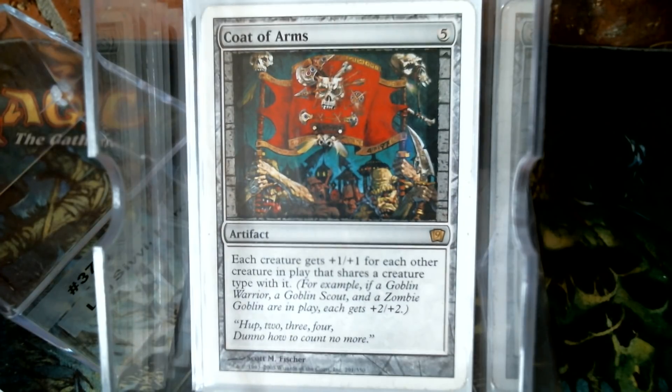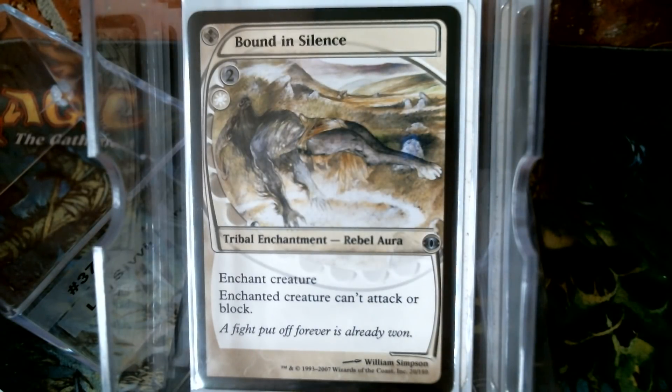In staying on theme with Rebels and Mercadian Mask, granted we have enough creature team boost here to where it could get kind of scary, but in Mercadian Mask everything was a little less than. Here's our removal suite. Future Sight gave us a tutor — a recruitable pacifism.